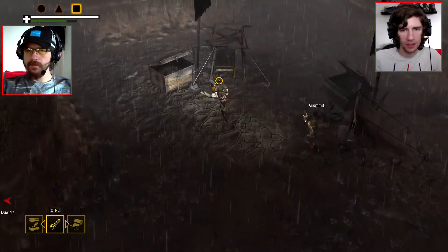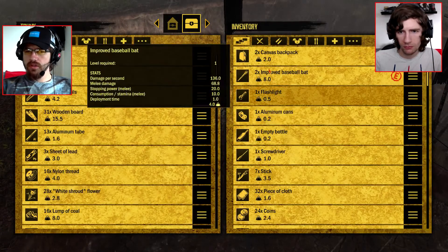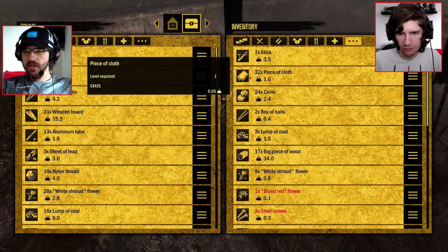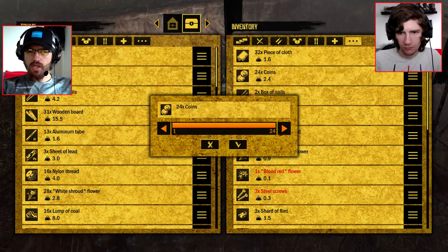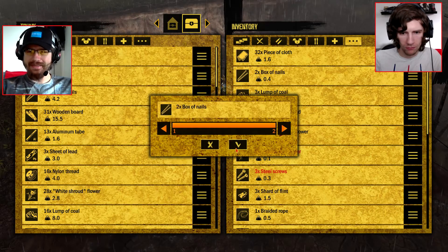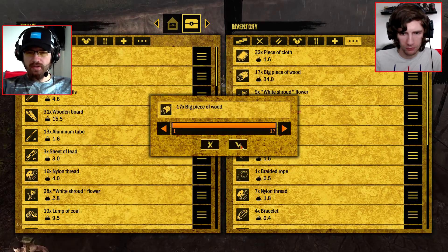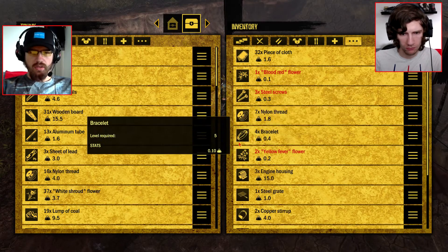I better dump some stuff off, I've got too much. I have two Ambassadors on me. See what you can make guys. I'm putting loads of stuff in the trunk. I just put sautéed beef with peas in there.